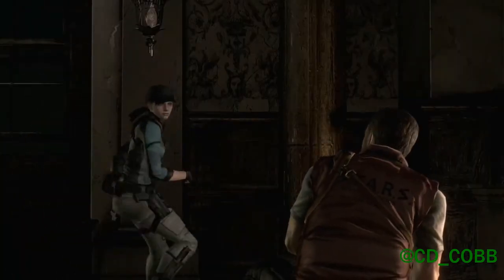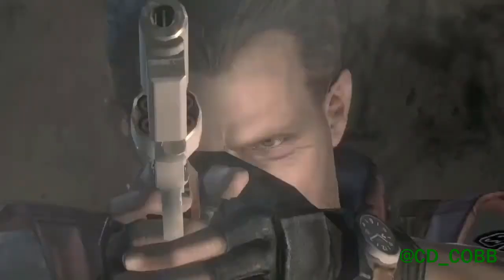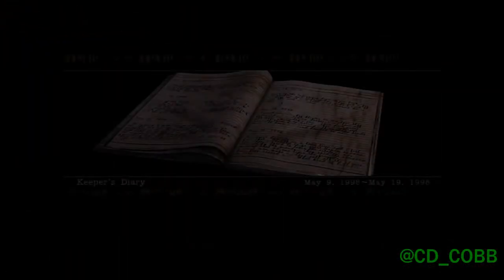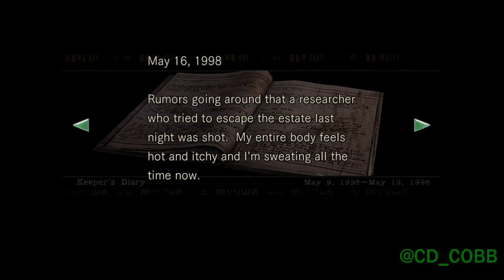As you make your way beyond the mansion — yes, there's much more to this game than a single location — you'll find the overall story is provided through cut scenes, but clues to the greater conspiracies surrounding the mysterious T-virus are only found in scattered files. Some of these are diaries of characters you'll only meet post-mortem, detailing the days before their degeneration into shambling corpses and mutants.